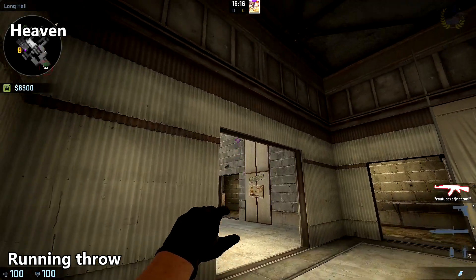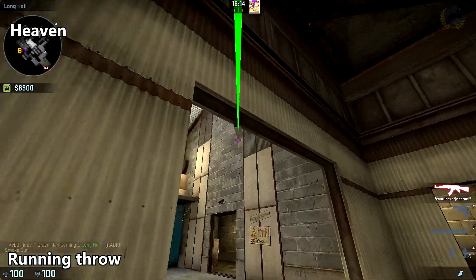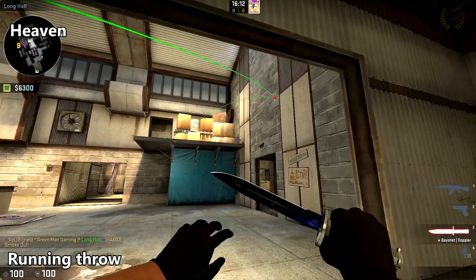Smoke off heaven: stand in the same place, bring your crosshair along the right edge of that door frame until it reaches the brown trim in the wall, and do a running throw.